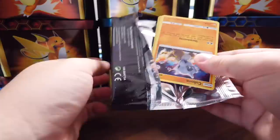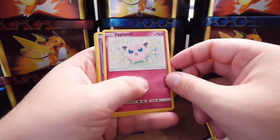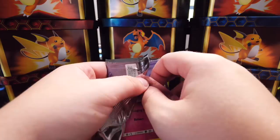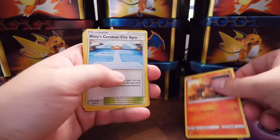And again guys, I feel like we're getting a lot of our luck early on. Brock's Gym, Koga's Trap, Cubone, Geodude, Eevee, Jigglypuff — that artwork is sick — Koffing, Paris, and Misty's Water Command holo. Nice card. Let me know if you guys still enjoy it with no facecam because obviously it's a lot easier for me to do. This second channel is not like my biggest priority — obviously music and YouTube is my biggest priority, so let me know. Laura edits my videos, my wife, so it gives her less work.